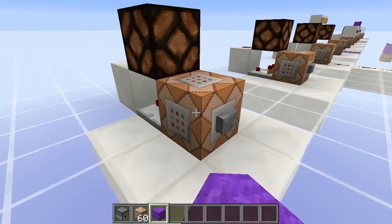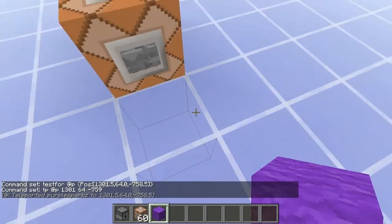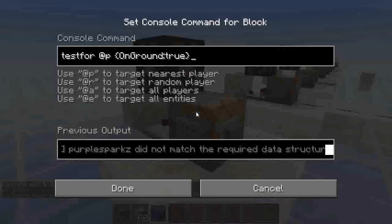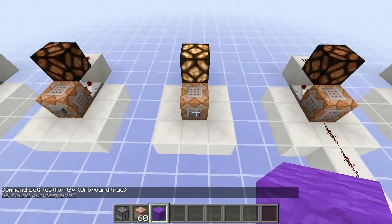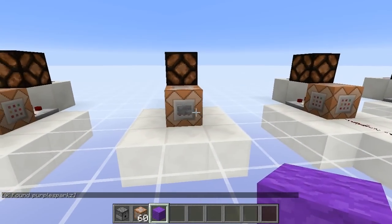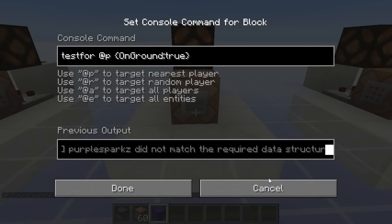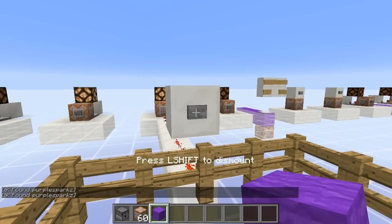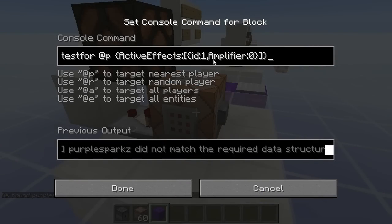This one over here is testing for a player in a very specific position, so you'll see this light doesn't come on unless I use this teleport command to put myself exactly in the right spot — if I even move very slightly to the side, it won't work. Over here we've got one which tells whether you're on the ground: I'm in the air now, I'm on the ground now. You can also tell if somebody's riding something — if I get on this pig, the lamp will turn on. I've been trying with no avail to detect if somebody has a potion effect; this command isn't working, so if you know why, let me know.